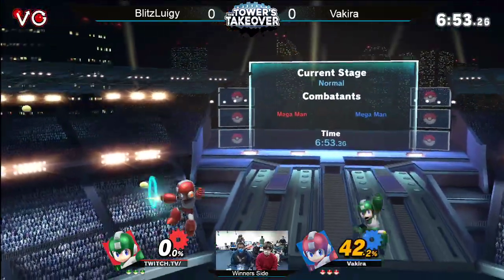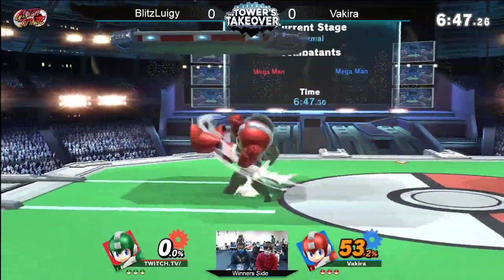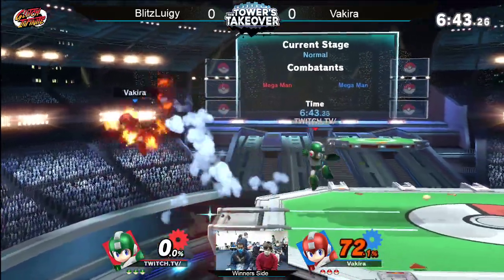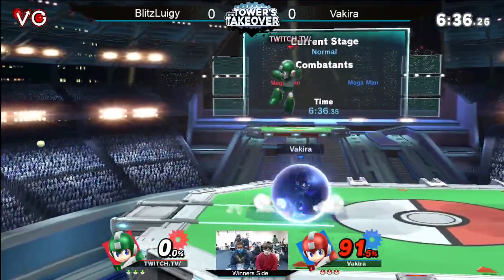You don't see Mega Man Dittos often. Much like Tal, Blitz Luigi is super aggressive — he does not camp. He uses a lot of Wave Bounce Landing Saw Blades, and he also Wave Bounces Leaf Shields on top of you a lot. He loves doing that because they find him kind of keeping him at disadvantage.